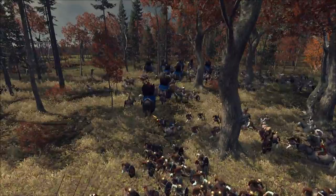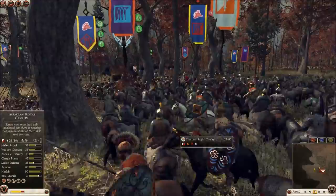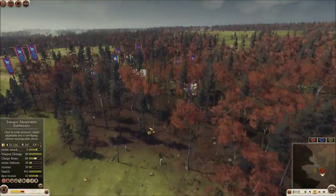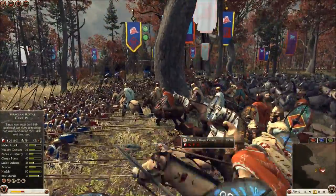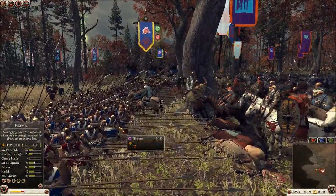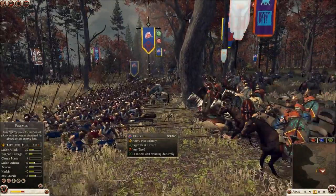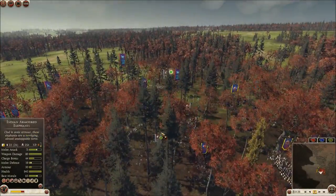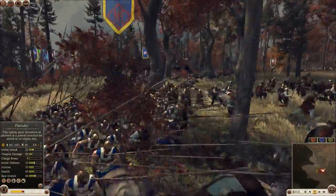These Noble Horse Archers are getting pretty chopped up now — they're committed against Indian Armored Elephants, Pikemen, and spears, they're not going to have a fun time. It's at this point that we basically won the battle. We're surrounded, but we have much more substantial units left — they have half-strength cavalry units and that's basically it, but I have full-strength pikes. Cavalry is not going to be able to make much of a dent on that. They're just going to mass rout pretty soon. There it goes — woo-hoo!